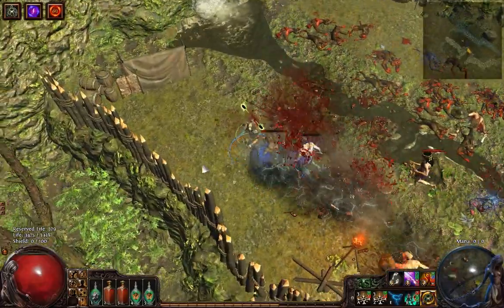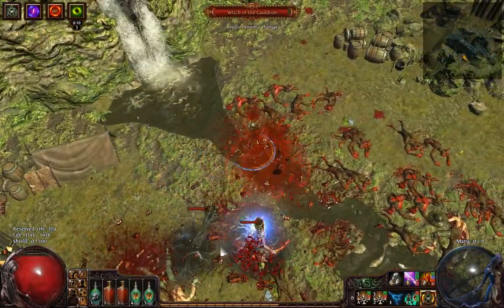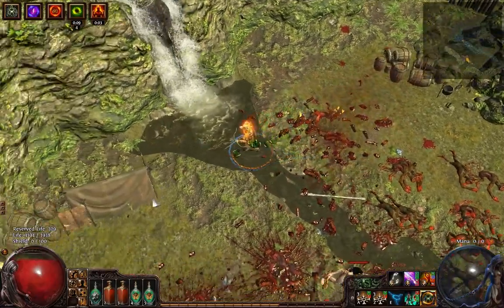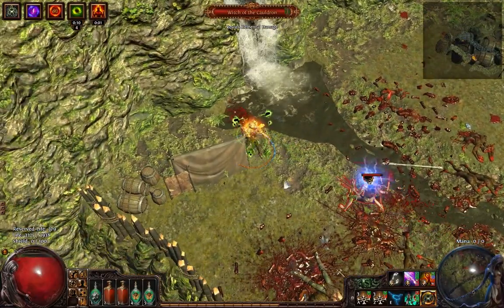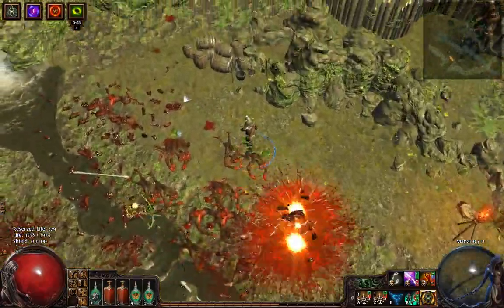I'll just turn off the overlay so it's not in the way. As you can see, those monkey corpses — I don't really care about those explosions. And now, if you see, if I just keep moving I'll always dodge the wand attack.